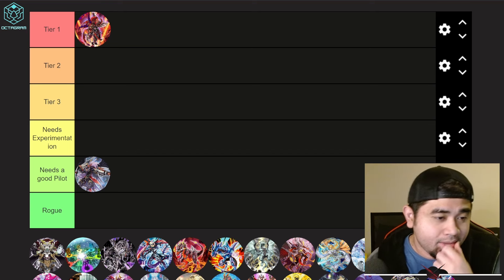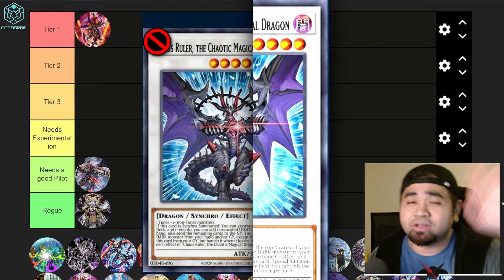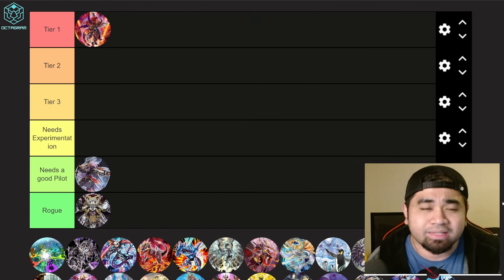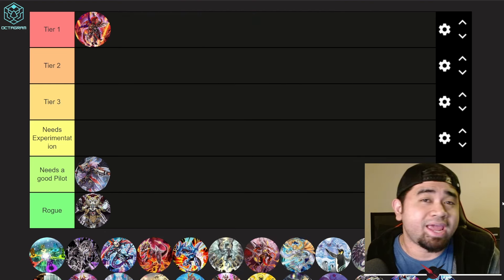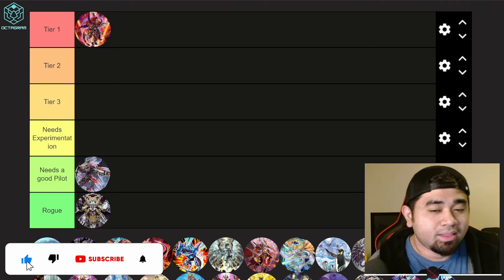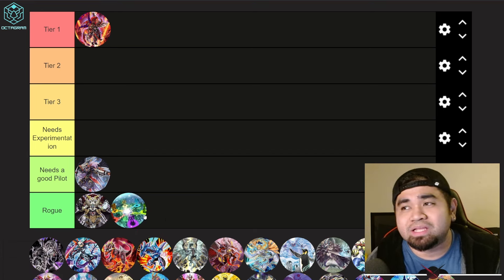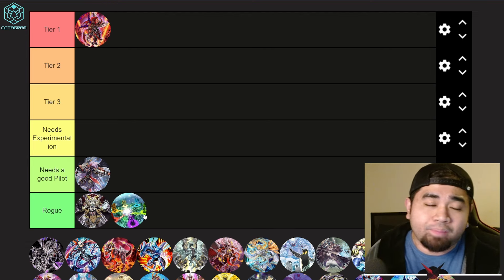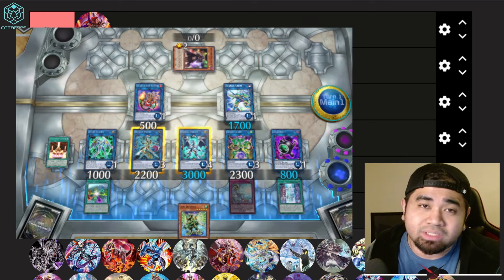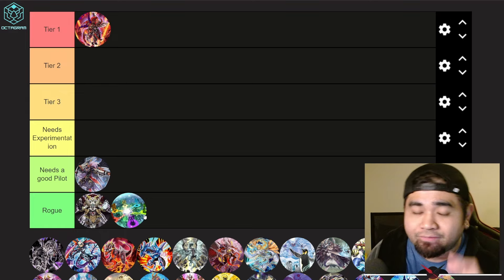Synchro is rogue at the moment — rest in peace Chaos Ruler, who just got banned on the new Master Duel ban list. Even before the ban, Chaos Synchro was rogue, but it was fun to play. Code Talkers are also rogue. If left uninterrupted their combos produce really strong boards, but if you can stop their combo line or break their board, you'll have a clear win condition.